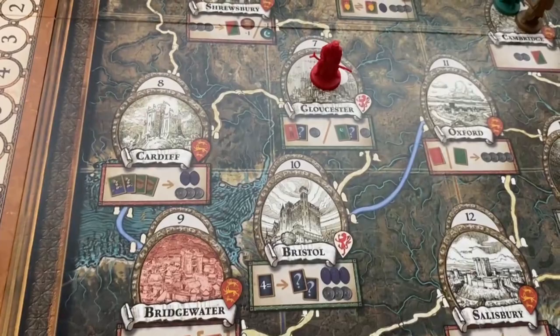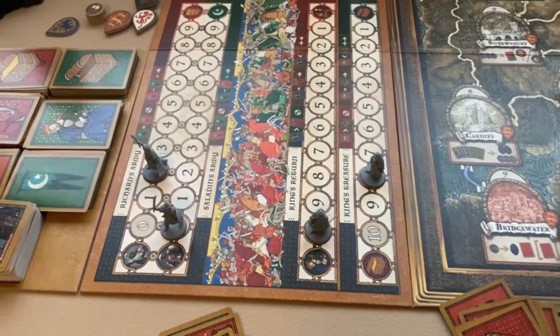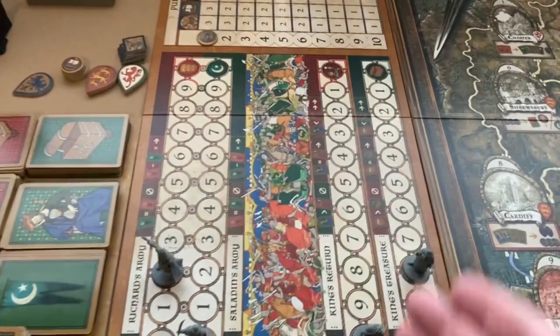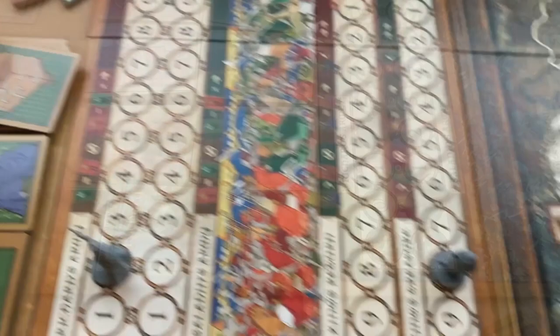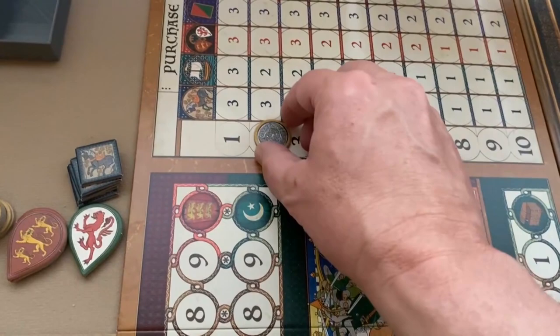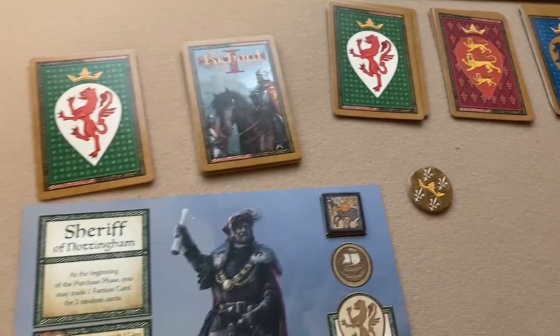No end-of-game conditions have been met, so all outcome-of-the-crusade cards are placed back in the reserve. The game round marker moves one space forward, and the first player token passes to the left — the Sheriff is now first player. We start the next round.